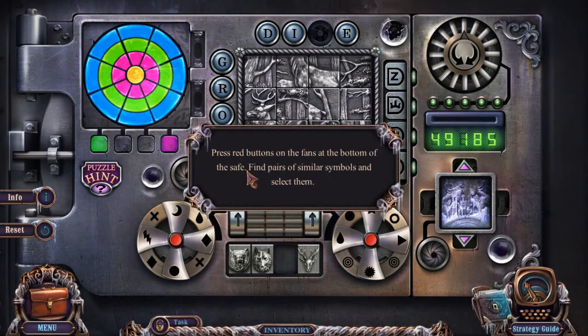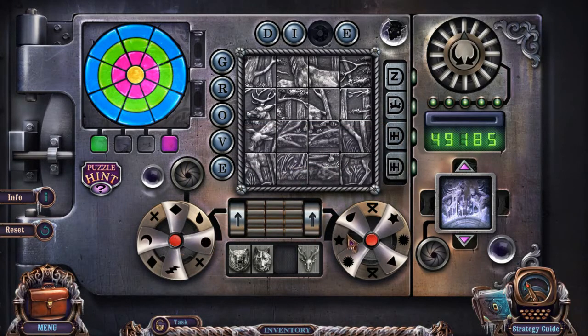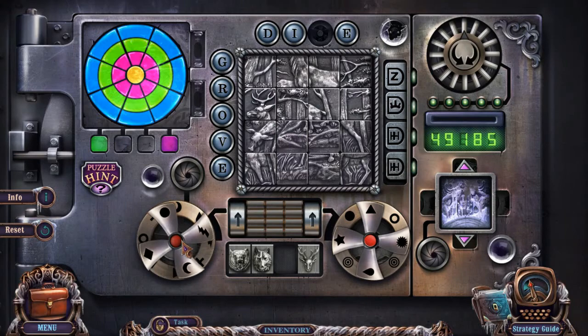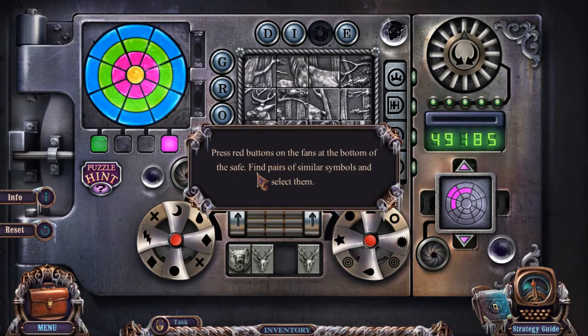Press the red buttons on the fans at the bottom of the safe.